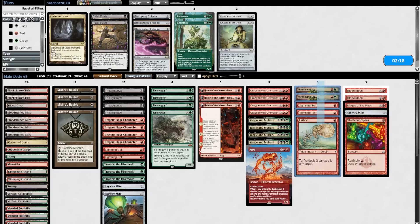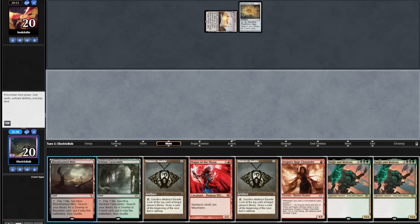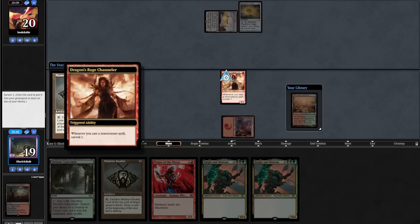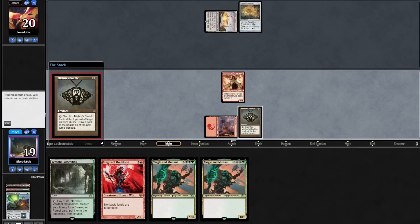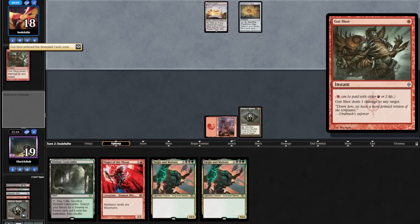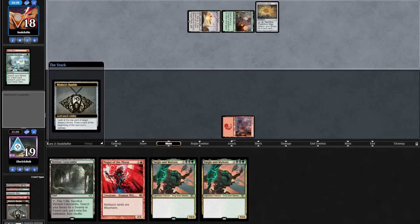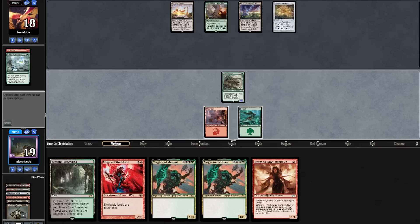On to sideboarding: we take out two Wrenn and Six, two bolts, and a Tarfire for Shattering Spree, Haywire Mite, and three Blood Moon effects. Game two our opener looks amazing. Opponent leads on Tower into a Map. We fetch a turn-one Mountain, play DRC, cast a Bauble surveilling, put a land in the yard, cast another Bauble putting Haywire Mite in the yard as well. Opponent gut shots our DRC on end step. We Bauble them on upkeep — they reveal another gut shot. They play a Yavimaya into Sylvan Scrying getting a Power Plant. We Bauble them again seeing Karn the Great Creator. On our upkeep we draw a Goyf, a DRC, and a Forest.